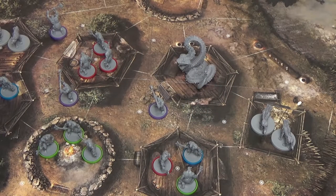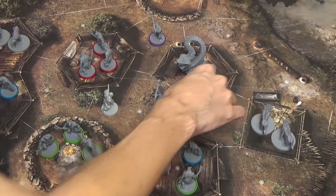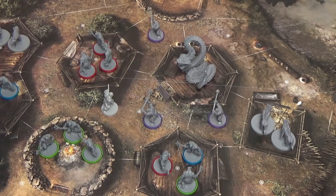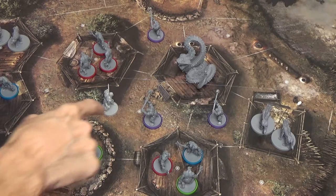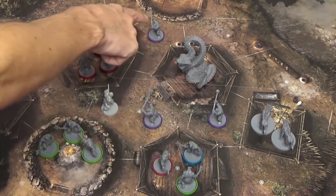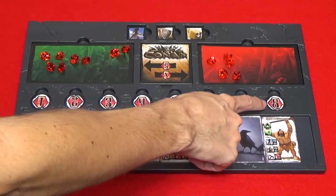Each unit can perform one attack during its activation. So if I activated the Pict warriors, I can move each unit up to two spaces and then attack with each unit as well. When a unit attacks, all units in that group lose their remaining movement points. If I attacked with one unit, the free movement points for the other units in the group would be lost. You can activate the same tile again, but you have to pay the new cost.